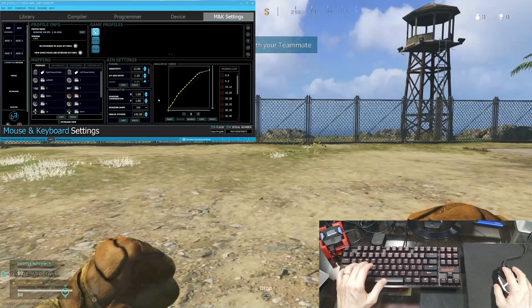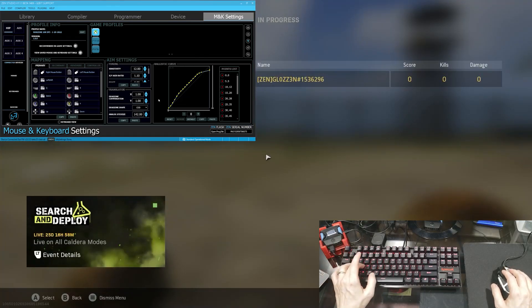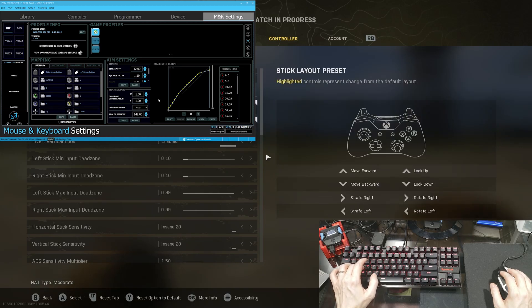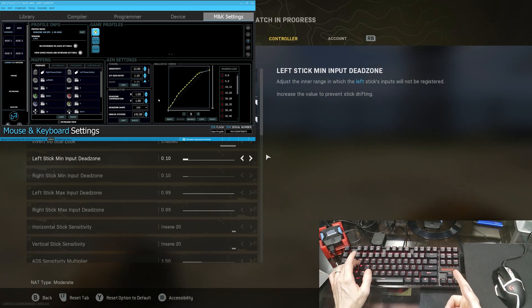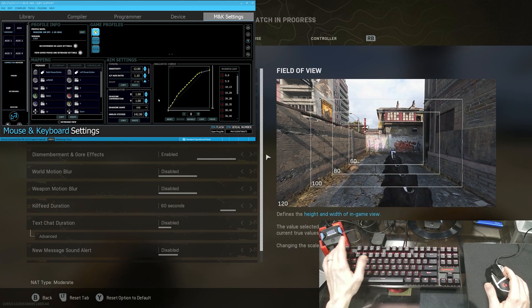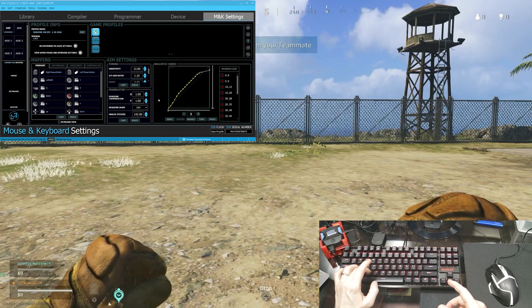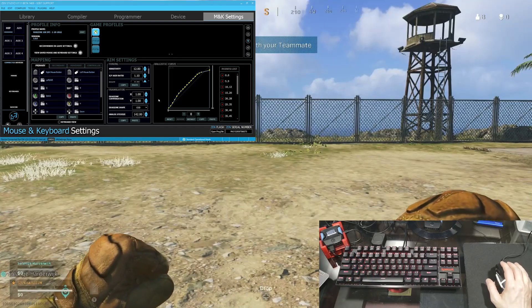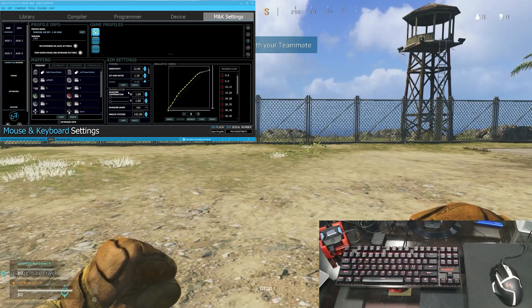So what we'll do to find our in-game dead zone — because what the in-game settings say, let me navigate over to them — this is at 0.1. That value doesn't actually translate to anything that we use for our mouse and keyboard settings, so we need to figure out what our dead zone value is on our mouse and keyboard settings. Right now it's set at 1.